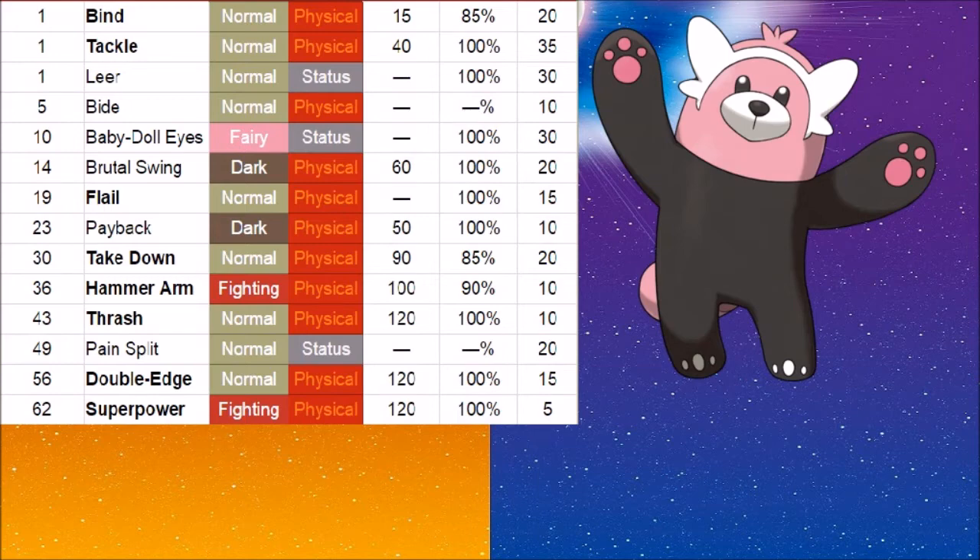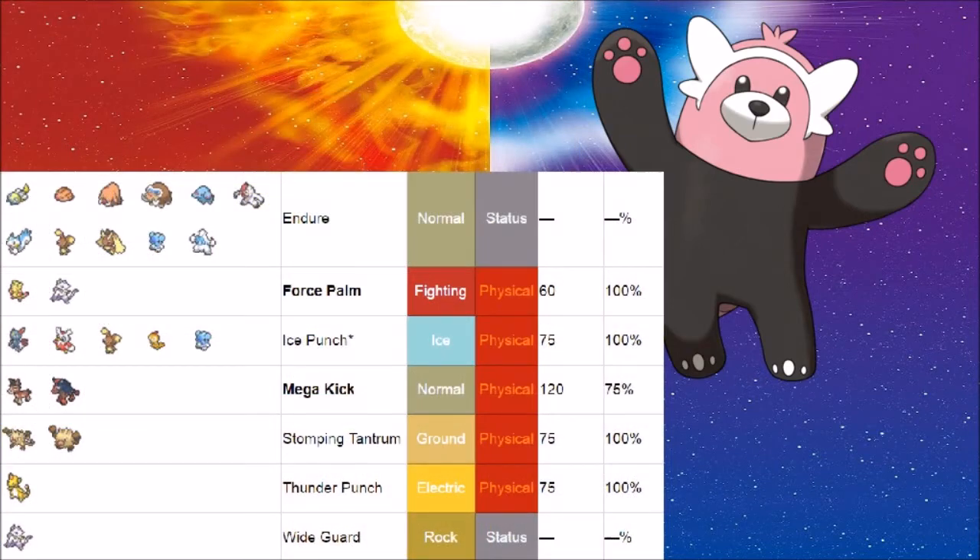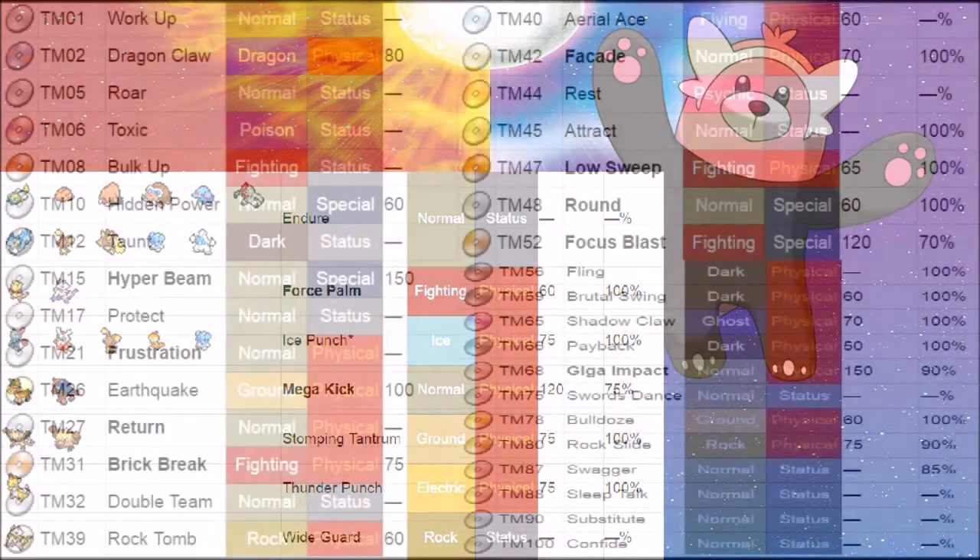Where Beware stands out more is its egg move pool, which has a bit of variety: Endeavor of course prominent here, Force Palm, Ice Punch which is very important for ground and bulky grass types, Mega Kick which is a very powerful STAB, Mind Reader though the accuracy is shaky, Stomping Tantrum which is very good for opponents that tend to protect — definitely a VGC move — Baneful Bunker, Toxic which can ruin opponents, Thunder Punch not available currently but can be obtained from transfers, helpful for Pelipper, Vikavolt, and Tapu Fini.